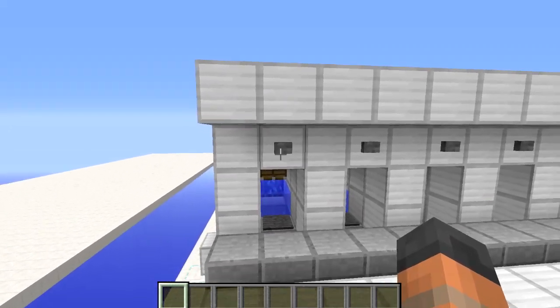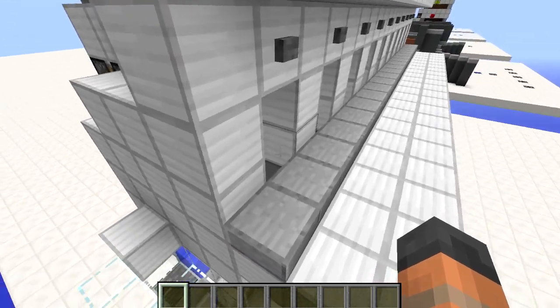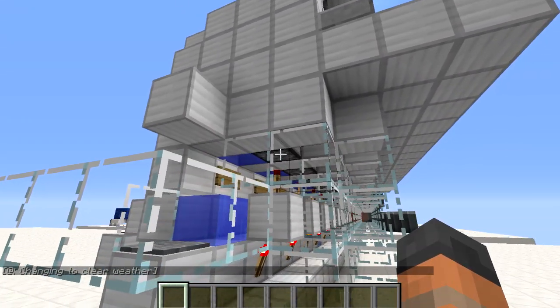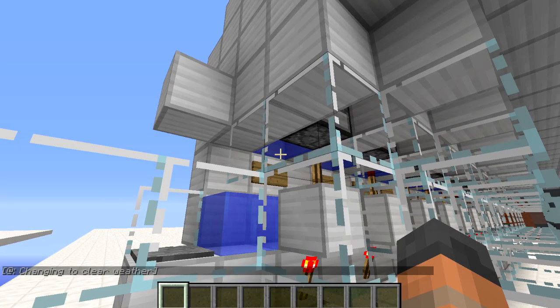When we press the button at the top to reject them, a double piston extender pushes them into the hole at the front, and then the signal is passed down through a delay and around into the dispenser again. So when the villager is rejected the dispenser is activated moments later, meaning the booth is ready for use again.